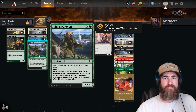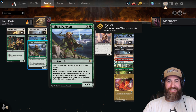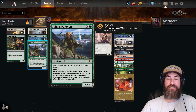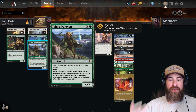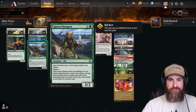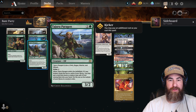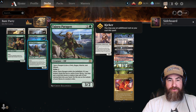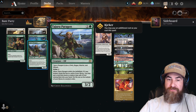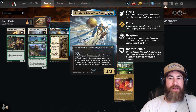Then we have four copies of the Tajuru Paragon — one green one colorless for a 3/2 Elf. It is also a Cleric, Rogue, Warrior, and Wizard, which is really nice. You can kick it for three, and if you do, when it enters the battlefield, reveal the top six cards of your library; you may put a card that shares a creature type with it into your hand and put the rest on the bottom. Since your deck is a party deck, it's going to hit everything — a shapeshifter, cleric, rogue, warrior, or wizard. It's an amazing card in this deck.